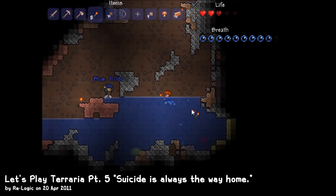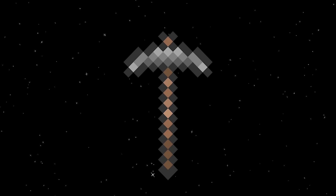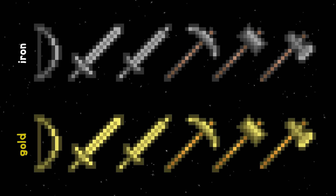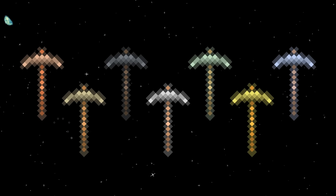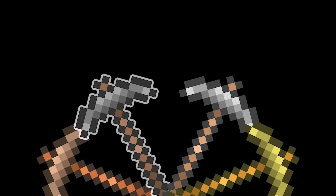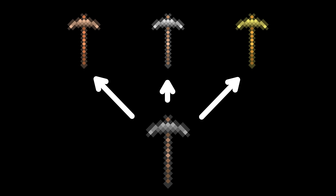Before 1.3, sprites in Terraria were a lot more basic — programmer art, if you will. One aspect of this was recoloring. Back then, all metal item sprites — bows, swords, pickaxes, etc. — were just straight recolors of the appropriate tool or weapon made of iron. You can see this in the fact that every tool's shape is the same, and also in the tools' different handle colors. Since the recolored tint filter affects the whole sprite, the handles change color too. As all of these items were basically just versions of the same item with different tints and stats, Re-Logic probably thought it was best to include these as sub-items, separate from standard items. And so, negative item IDs were born.